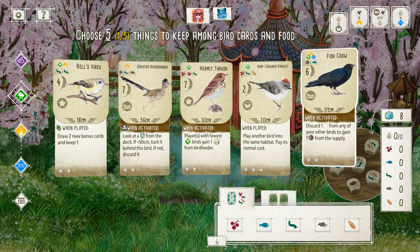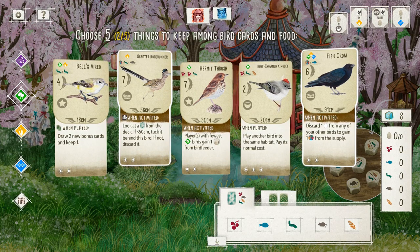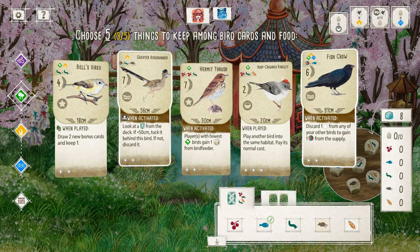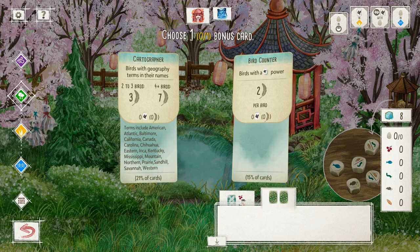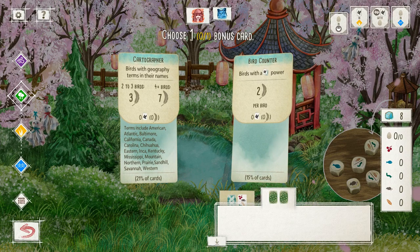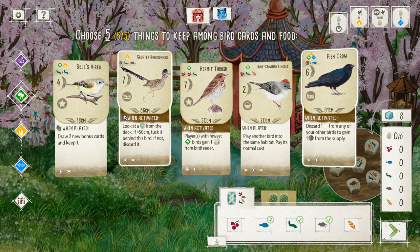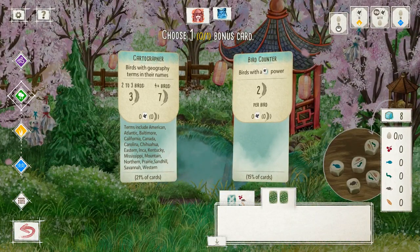Draw two new bonus cards. I'm gonna go with that. And then we get to go with three food, so I'm gonna go fish, rat, and insect, cause that will get all the birds I have on the board. And we get to choose one of these — Birds with a bird power! Two for bird! Birds with geography terms in their names. This is a draw bird power. Both of these are not great. This one has more of a chance, so let's go with that one.